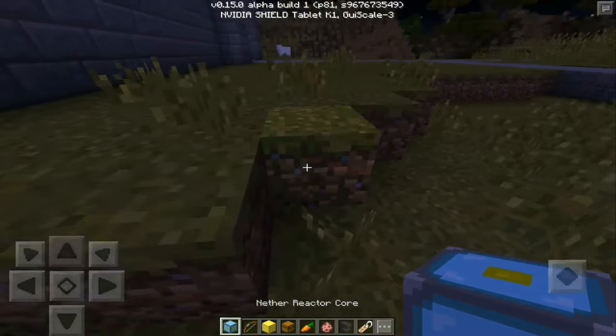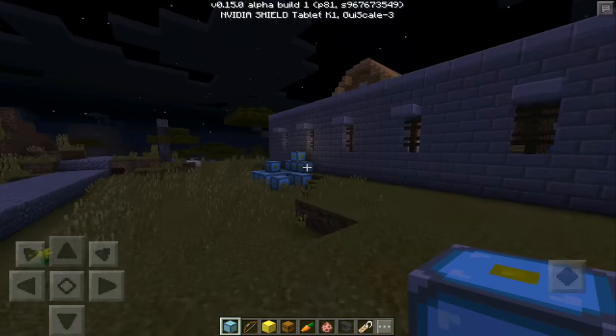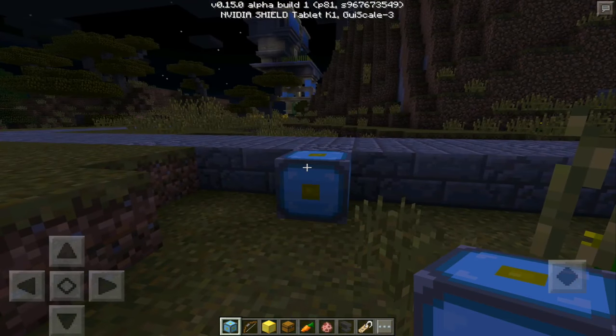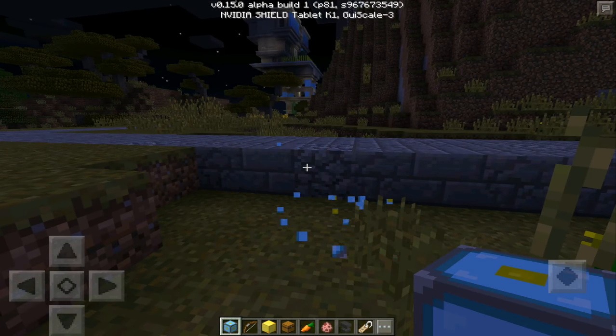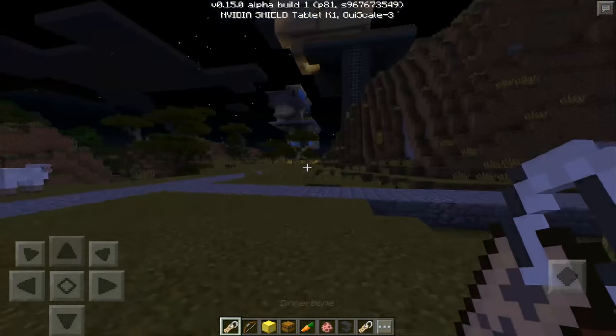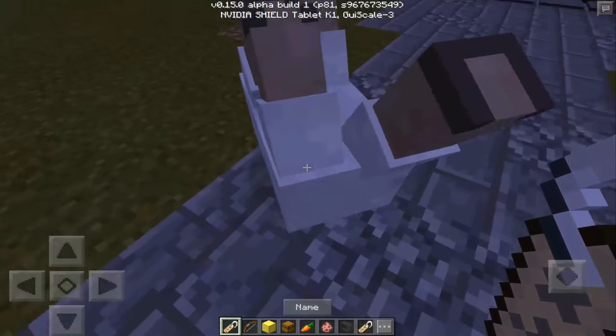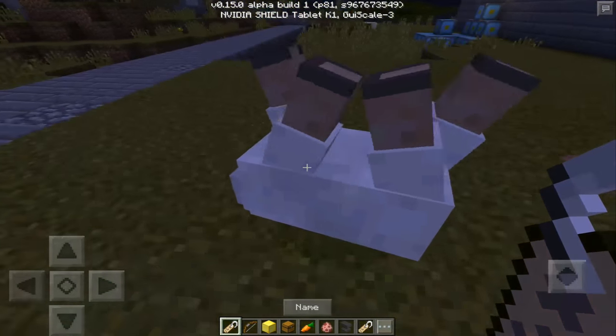The first hidden feature I found is this Nether Reactor. It's actually pretty cool — it's much better than the previous texture, and it hints that there might be a new Nether Reactor use coming.